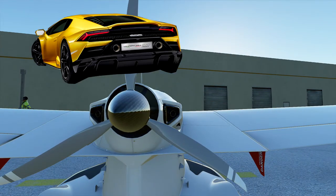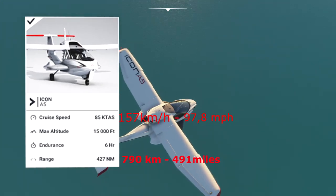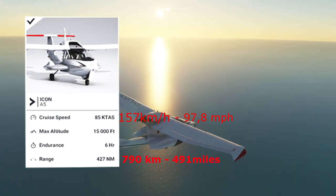And is that carbon? That must feel just like a Lambo, right? Well, you wish — the A5 is the slowest airplane in the game. But for some strange reason, I don't mind it at all.